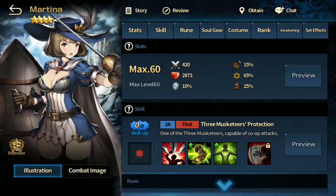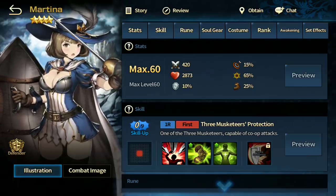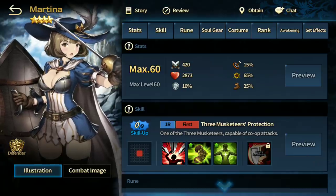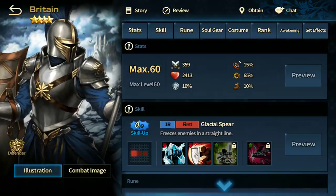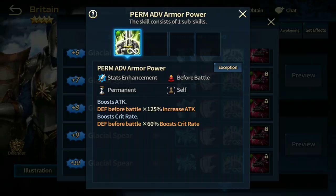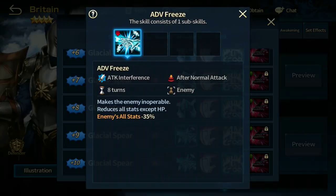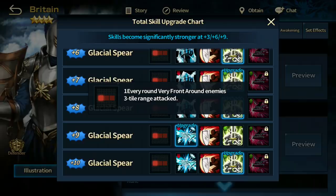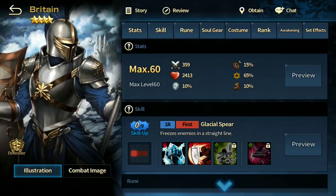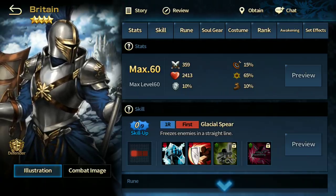Martina is not the best but very good if you pair her with the other two Musketeers — Camilla and Brisa. Britain is probably one of the best hybrid defender-attackers out there. He has a skill that buffs his attack and crit rate based on the amount of defense he has — the more defense, the more attack and crit rate. He hits three tiles to the front and can freeze opponents who don't have debuff immunity. Very strong and solid defender.